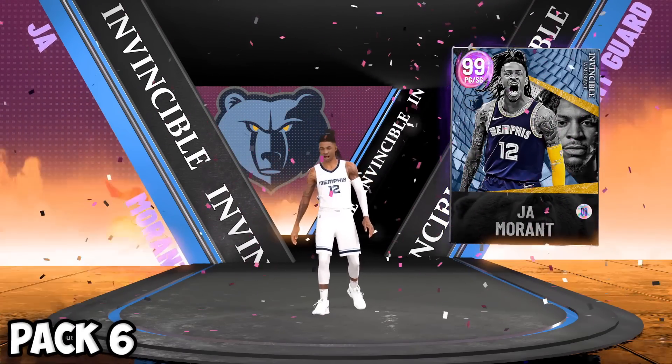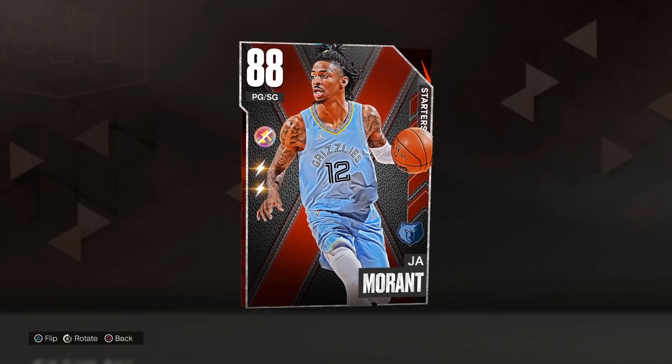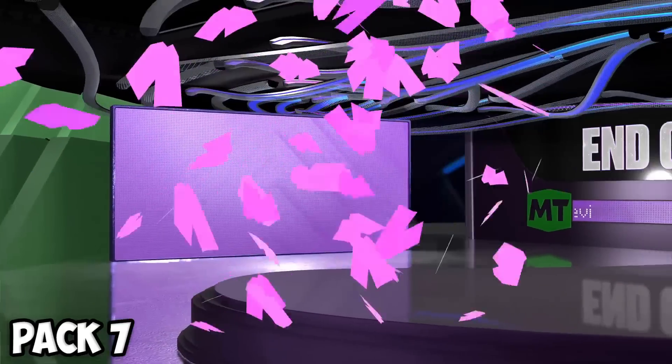We're now in 2K23 and get to add three cards to the team. I'm going to pick up Caruso as player number one. We can't afford the pink diamond Ja with our budget, so we'll throw in the ruby Ja — just as good in my opinion because it's all about rim running with this card.